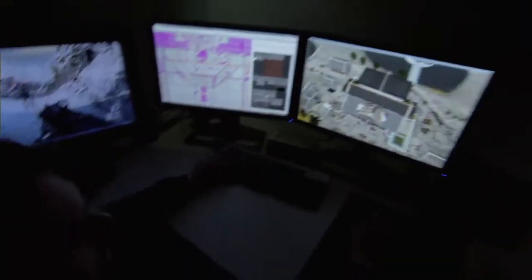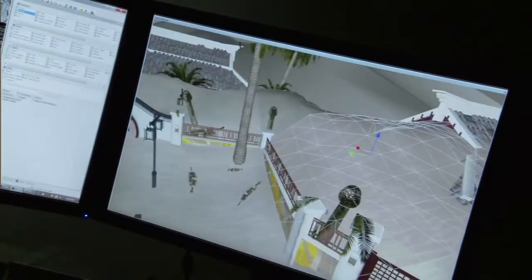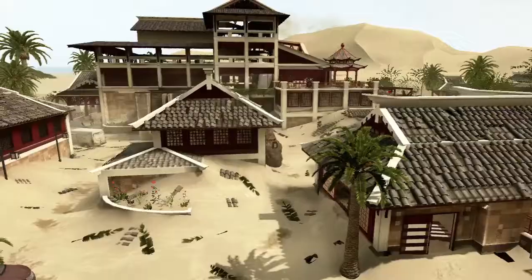Mirage is based in the Gobi Desert in China. It's basically a luxury resort, but it's been completely windswept. The sandstorm has left in its wake massive sand dunes. You could run up and use the terrain to get into the second floor windows of buildings and really use those sand dunes in gameplay in unique and interesting ways. This map has the most diversity, I think, of the gameplay styles of all four maps.